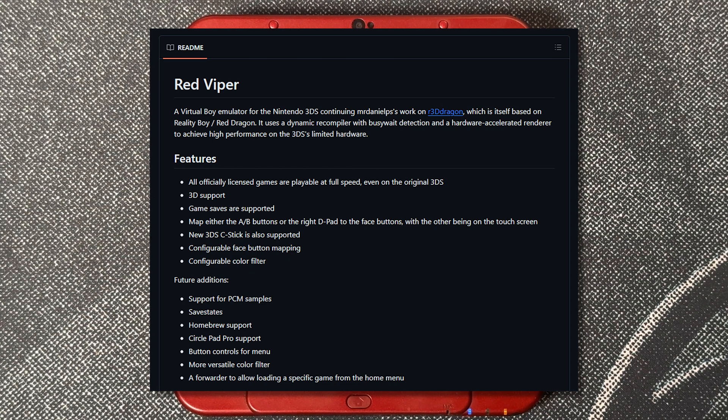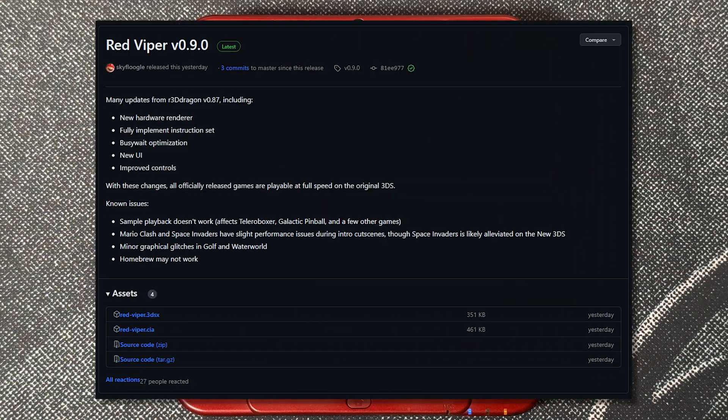It can apparently run every official Virtual Boy game at full speed and let you configure the controls. It's called Red Viper, and the GitHub release has 3DSX and CIA versions. We're looking at the CIA version today.